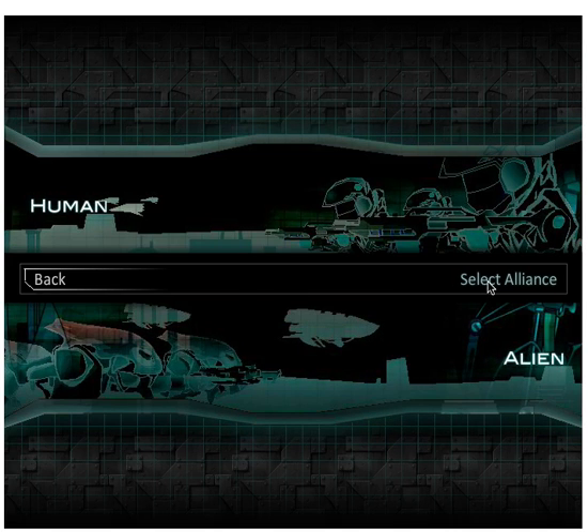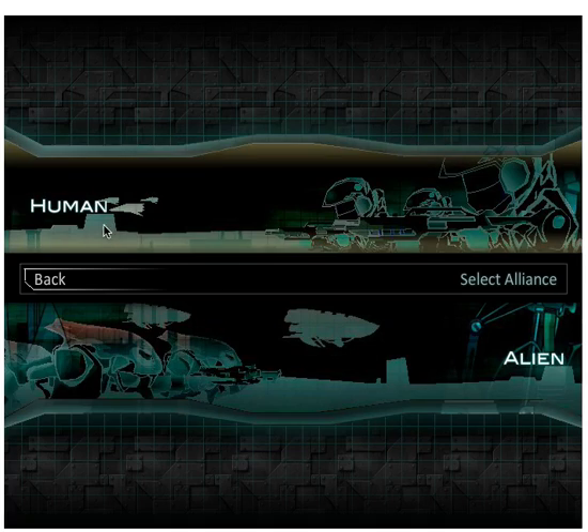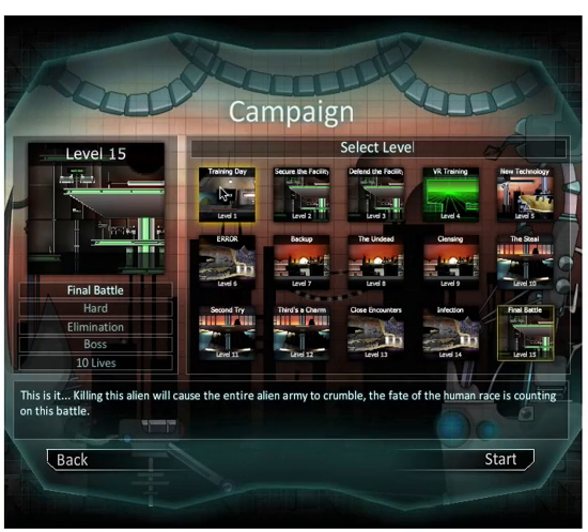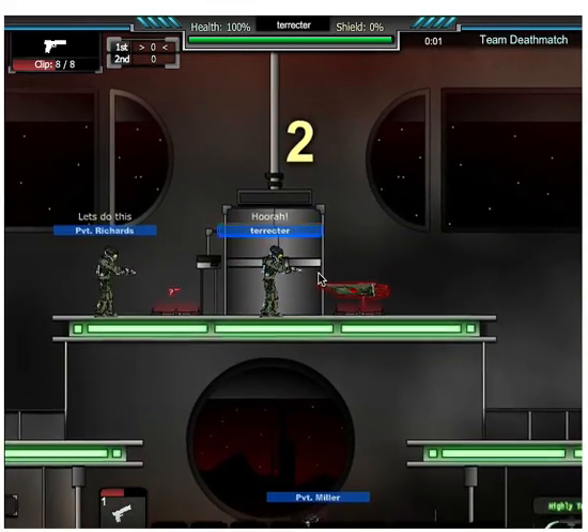We're going to start at Human. I have done all of Human, which is why Alien is unlocked. We'll start at something easy — Defend that Facility. This is like the hardest of the very easy.